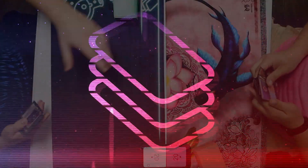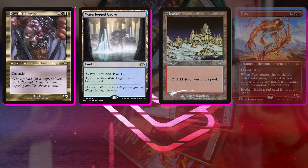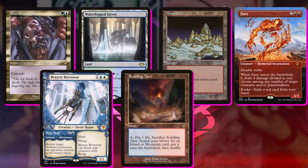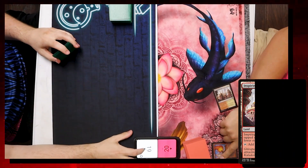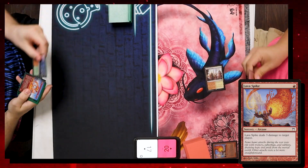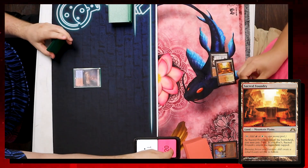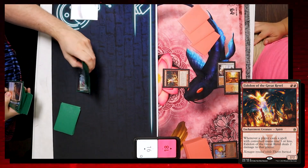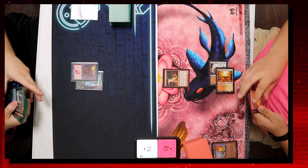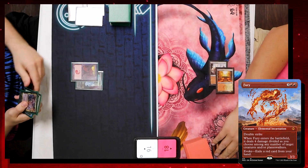My game two opener is an absolute banger: Shardless Agent, Waterlogged Grove, Mountain, Fury, Brazen Borrower, Scalding Tarn, and another Fury. Turn one: Wayne drops Inspiring Vantage, taps for red to Lava Spike me to 17, and passes. I play Scalding Tarn and pass. Wayne shocks in Sacred Foundry to 18, plays Eidolon of the Great Rebel, and passes — but before he can, I fetch for Ketria Triome, dropping to 16. I drop a Basic Mountain and pitch Dead and Gone to evoke Fury, targeting the Eidolon, killing it, and pass.